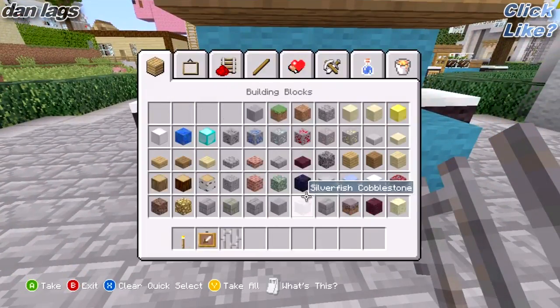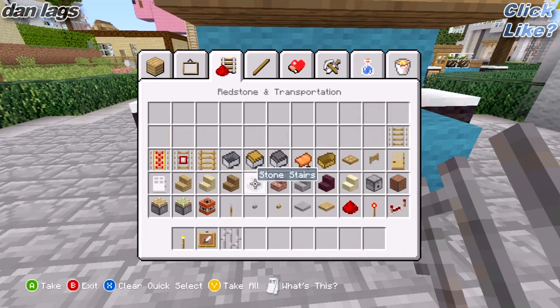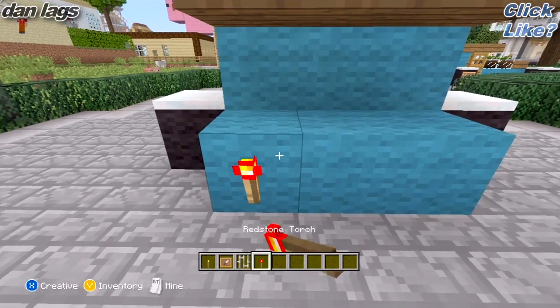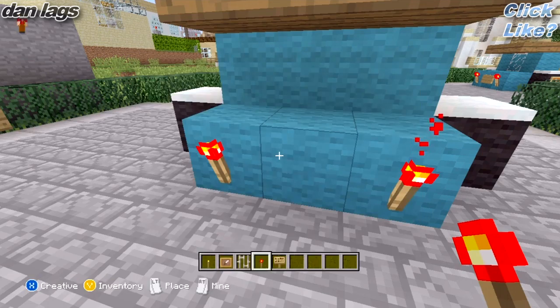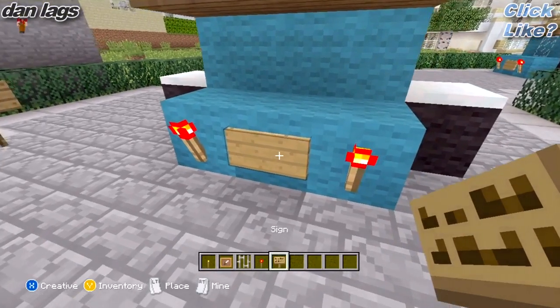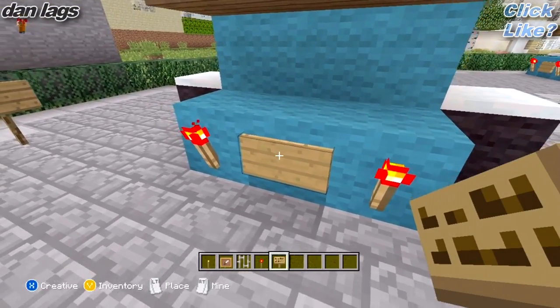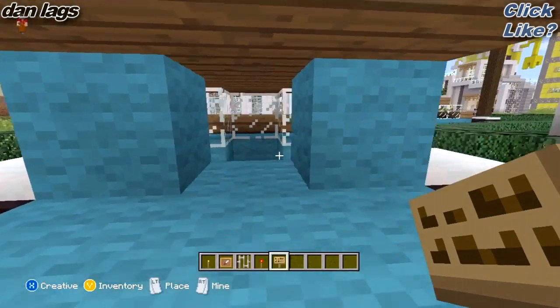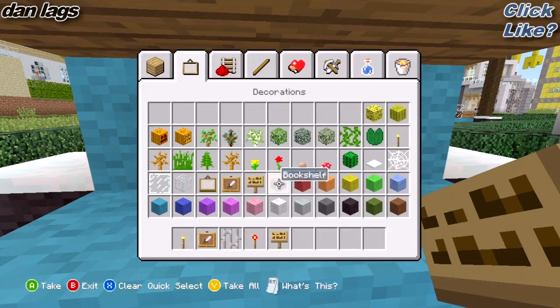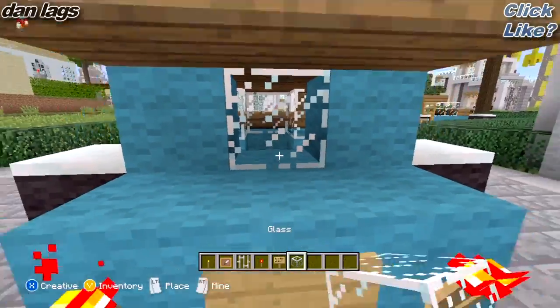And in the back, we're going to go ahead and get some redstone torches out to represent the brake lights, just like that. And then in the middle, you can actually go ahead and place a sign which will be representing the license plate — you can put whatever you want on that, you can put some fake numbers if you want. And then one last thing is just break the block in between here and place a glass block — that's the rear view mirror.